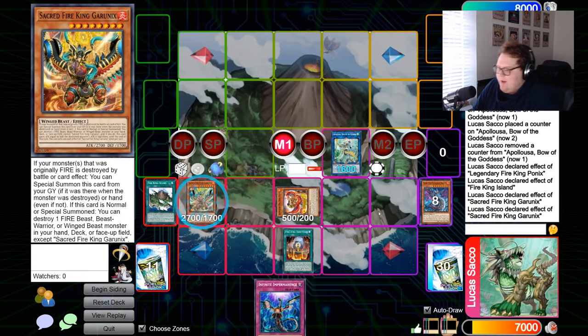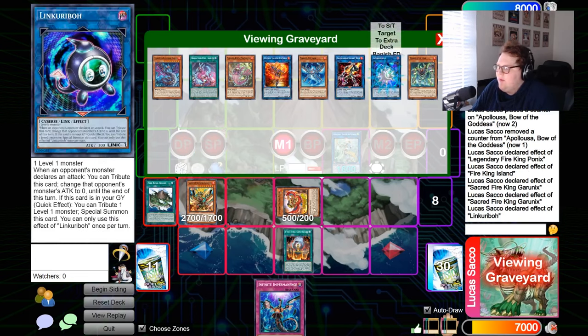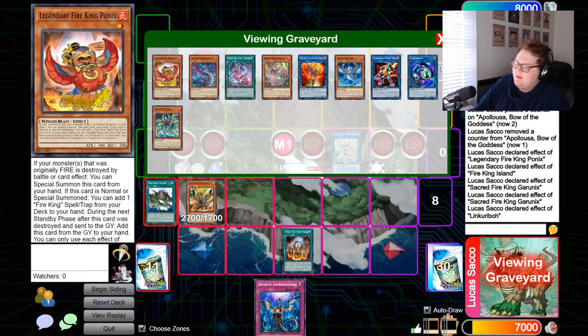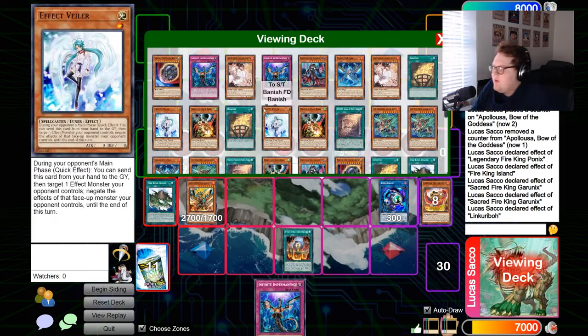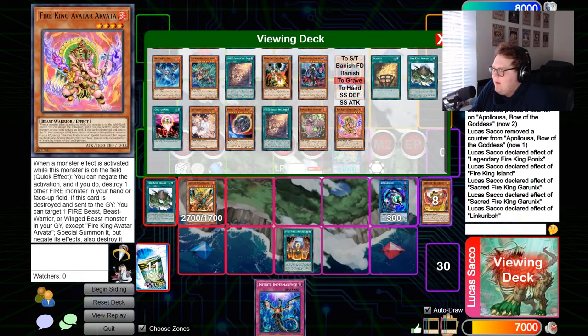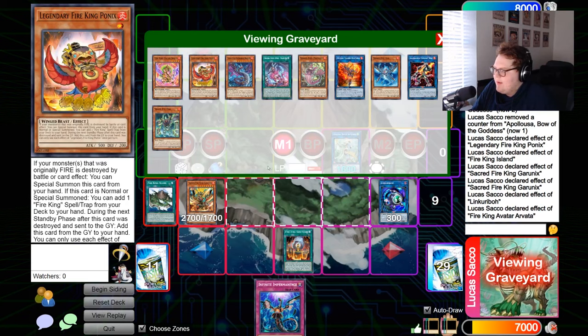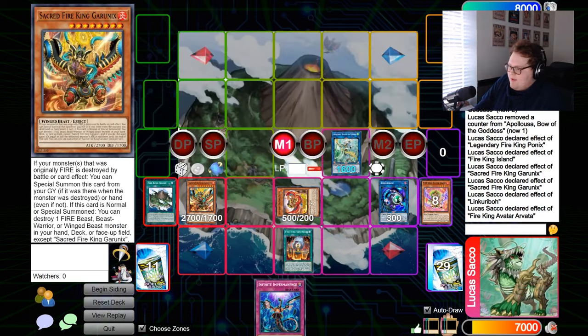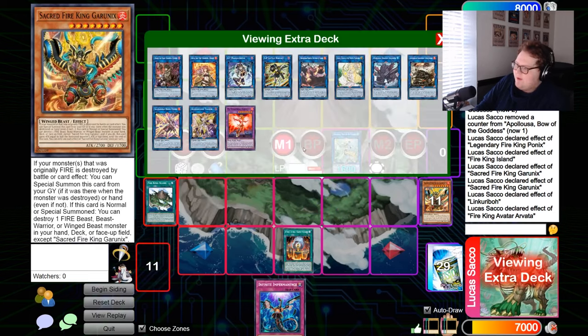Destroying Flame Verge triggers Guru Nix, which summons out. Guru Nix's effect destroys from deck — but importantly, in response to this Guru Nix effect, chain link Karebo to tribute Ponix. Guru Nix destroys Arvata from deck, and Arvata triggers — it's going to summon back Ponix. That gives us three bodies on the field.